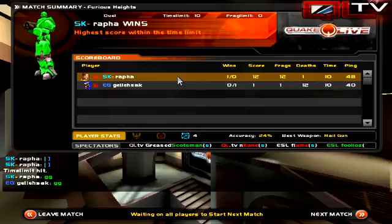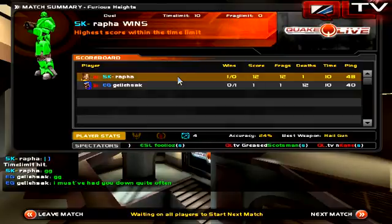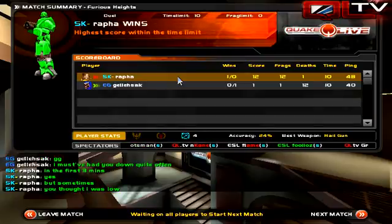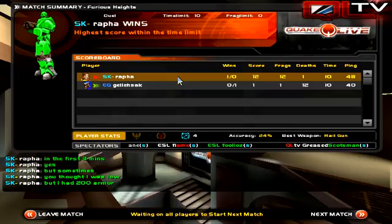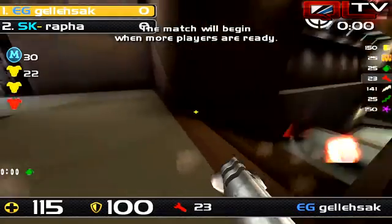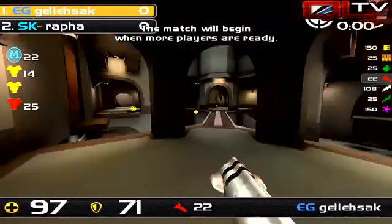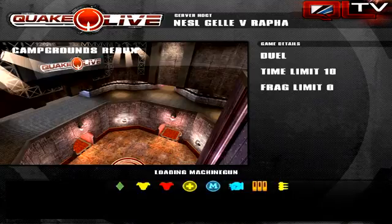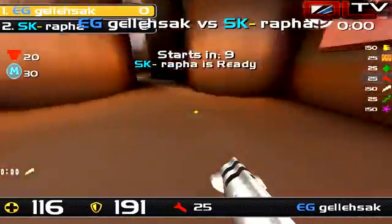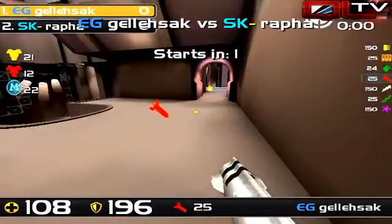We head off to — shoot, where was it? DM-6? They tossed ZTN and DM-13, so I didn't see the second pick. I'm pretty sure it's DM-6. There's a little bit of a discussion there — Gelsak's saying 'I must have had you low,' and Rafa's like, 'Yeah, in the first three minutes you did, but there were times where you thought I was low, but I may have been on health but had lots of armor.' Beautiful sportsmanship displayed by Rafa, talking with his opponent. Here we go — DM-6, Rafa and Gelsak getting it on.